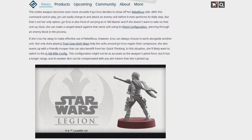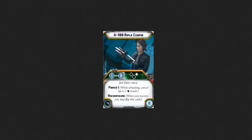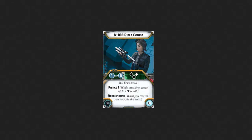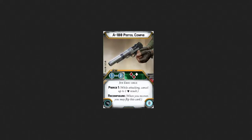Her ranged weapon can be configured as a rifle at range 1 to 3 with 2 black and 1 white die, pierce 1, and Reconfigure. It costs zero points, so it's an automatic include. You can flip it over, though it takes a bit more time depending on what you want it to do and what situation you're in.